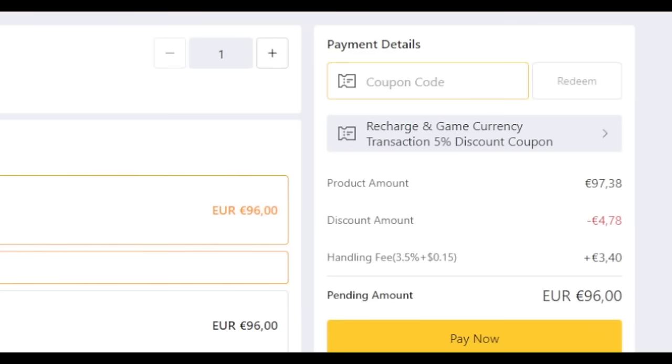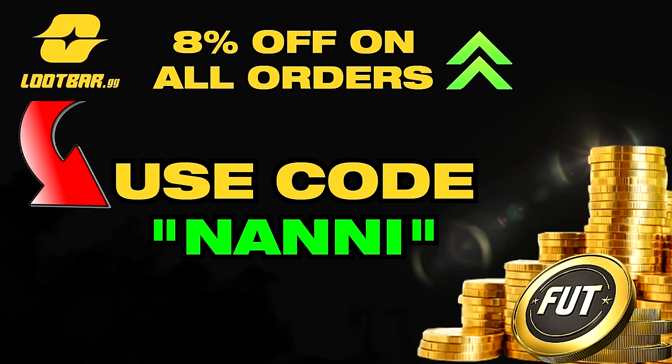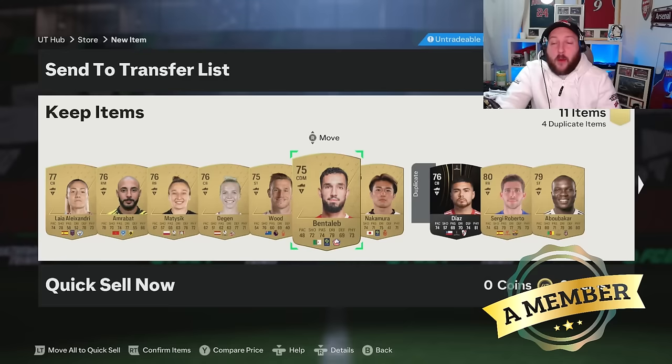Head over to lootbar.gg — the best and most reliable place to buy coins. Don't forget to use code 'nanic' for eight percent off on all your orders. Once they've made their way through, the coins will be delivered within the next 24 hours and you will be ready to improve your team. The link will be down in the description and the comment section.